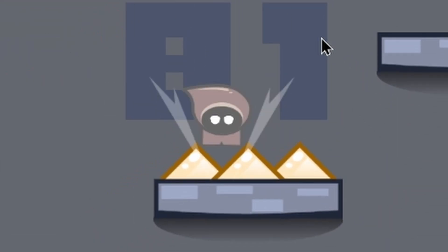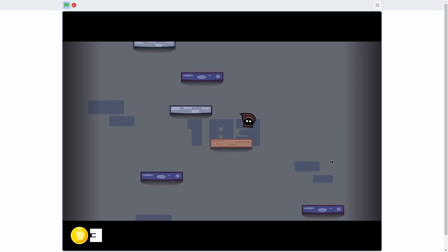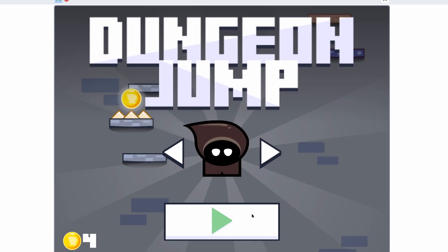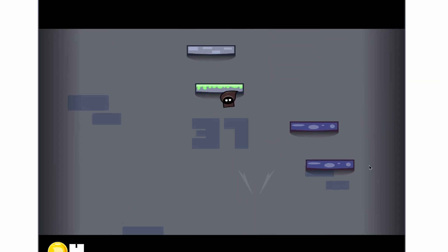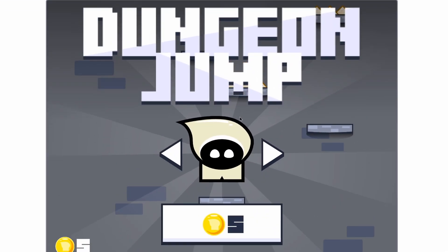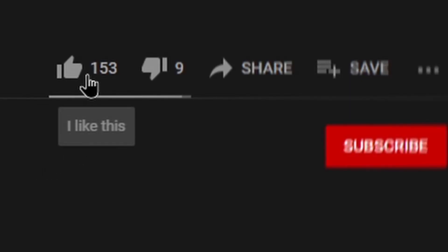Falling off a platform or touching a spike triggers game over, with a cool score wind-up animation. There's a restart button using the last selected skin and a title screen button to buy new skins. The fall transition is super smooth. Collecting coins lets you buy skins - for example, buying the cream skin turns the selector into a play button so you can play as that character.